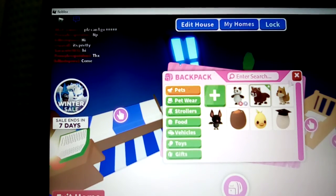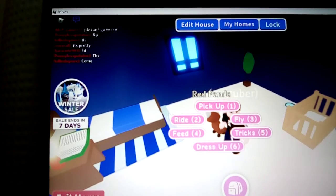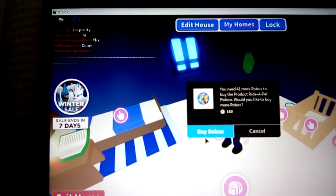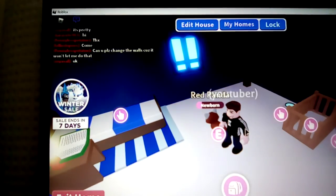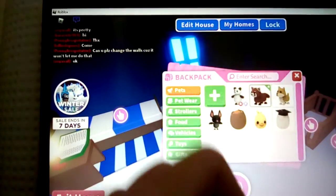Here's my red panda. I can't ride it right now because I haven't paid Robux for that. If I press 'get it now' — I haven't got that many Robux because I keep spending them on really cool stuff. You need 41 more Robux to buy this, and then you need a potion, feed it to your pet, it goes big, and then you can press ride and ride it.